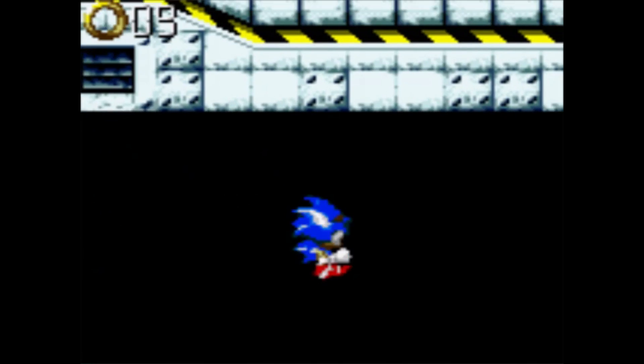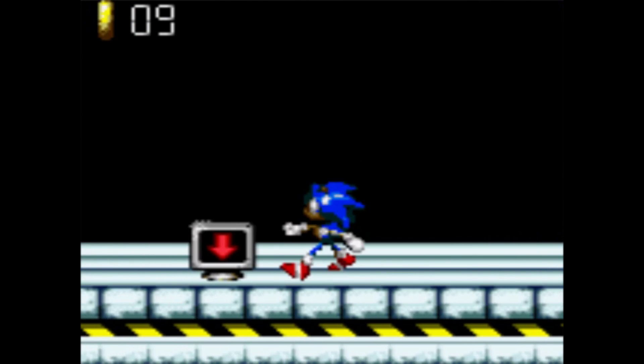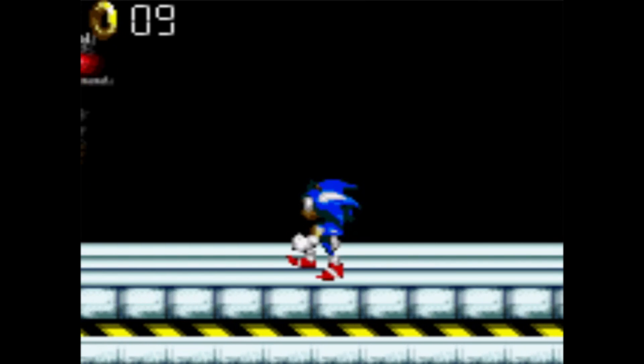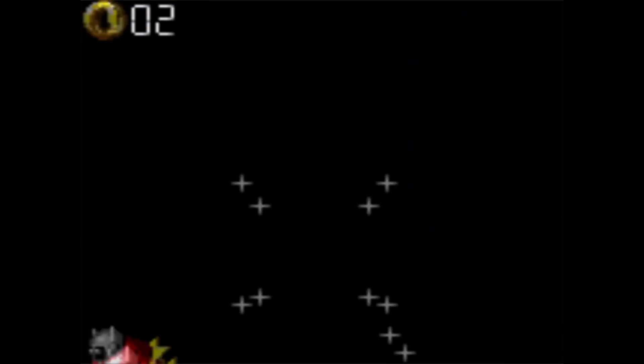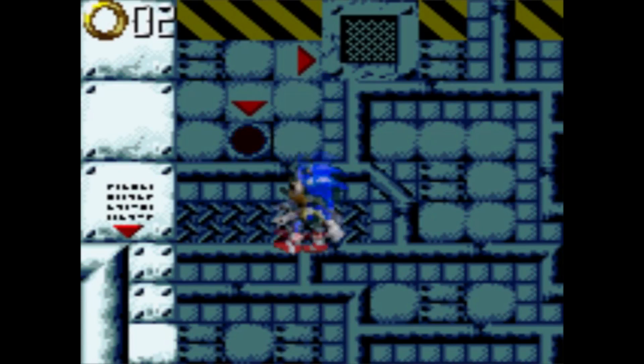Look at how fast that thing caught up to me. Apparently Eggman is capable of building spiked walls that can move at the speed of sound. At least there's a checkpoint right there — how generous of the spiked wall to only decide to race after me after I had gotten the checkpoint. It was just so convenient, although that spiked wall wasn't really that much of an issue.